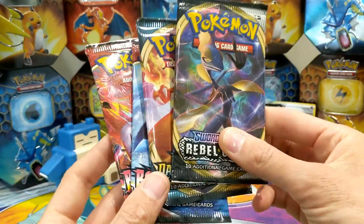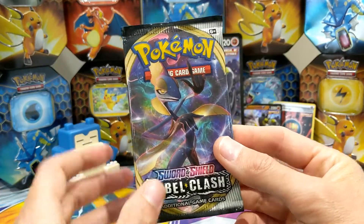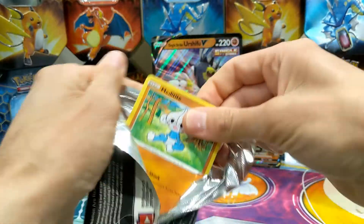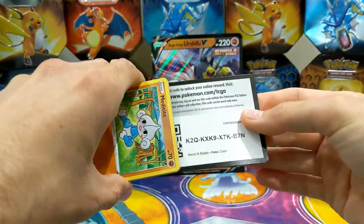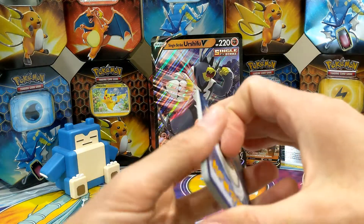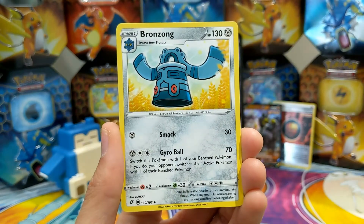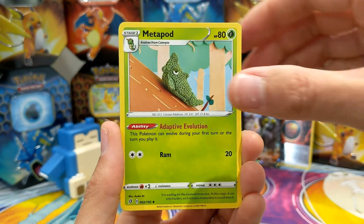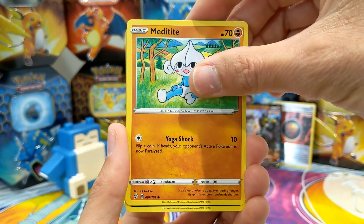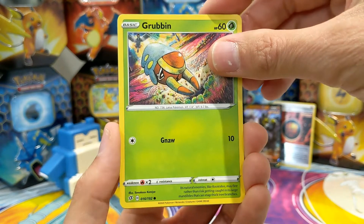We also get two Battle Stars packs. Let's open Rebel Clash first — there's a code card. Here we go: Leaf Energy, Ronflex, Metapod — a favourite — Tail Scrapper, Melmetal, Stunky, Grubbin. That's a nice one.